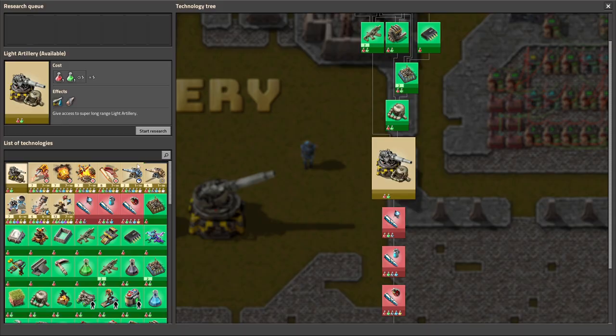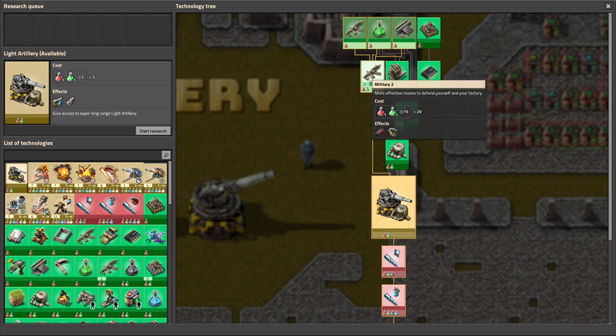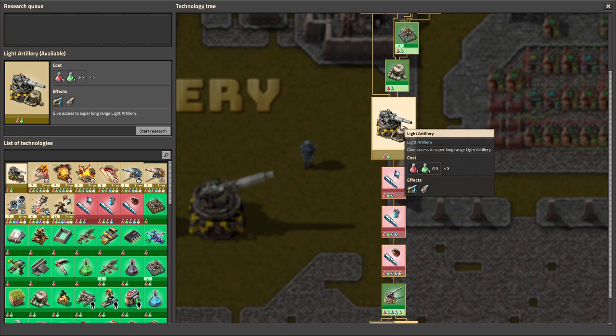What matters is the fact that you can research this very early in the game. Look how much research you need — only some basic stuff like Military 2, some fluid handling, and you can already go for the artillery.